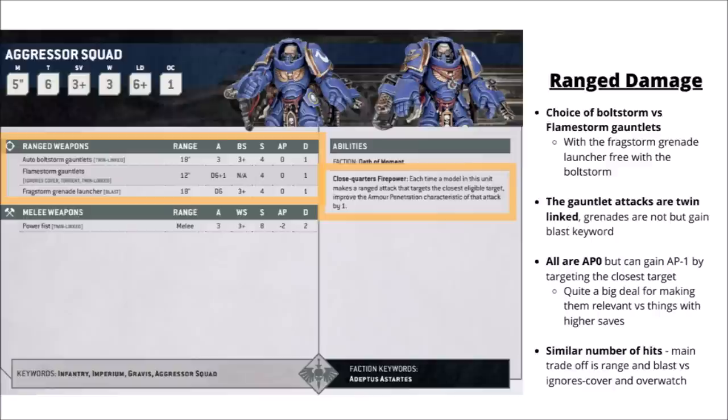For their ranged damage, the Aggressors can choose to equip either the Flamestorm Gauntlets or the Boltstorm Gauntlets. The Boltstorm Gauntlets come paired with the Fragstorm Grenade Launcher that sits on their backpacks. The Flamestorm Gauntlets get you D6+1 shots each at 12-inch range, Strength 4, AP 0, Damage 1, and they ignore cover, have Torrent and Twin-linked. The Boltstorm and Fragstorm both go out to 18 inches — the Bolters get you 3 Twin-linked bolter shots, and the Fragstorm Grenade Launcher gets you D6 Blast shots — but they don't ignore cover and don't have Torrent to auto-hit.